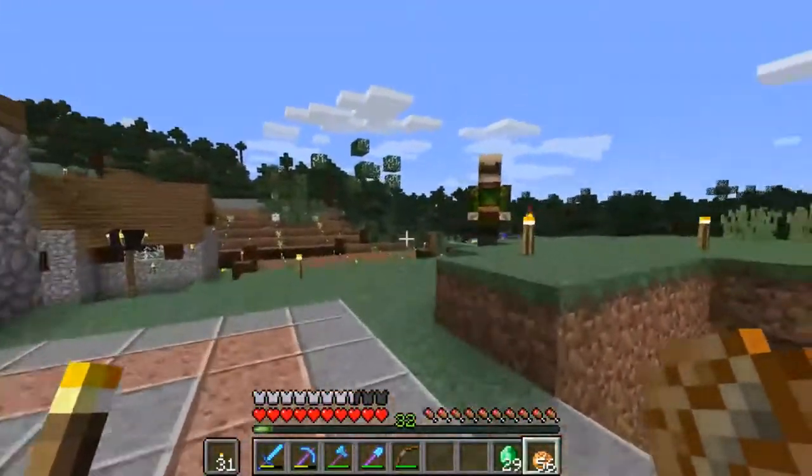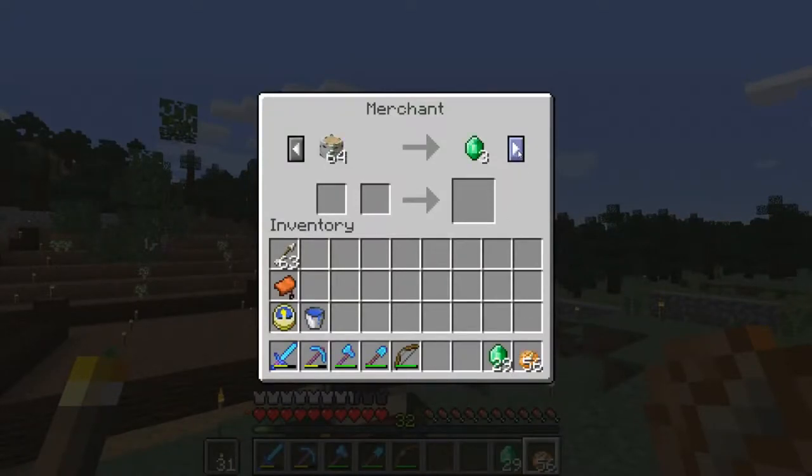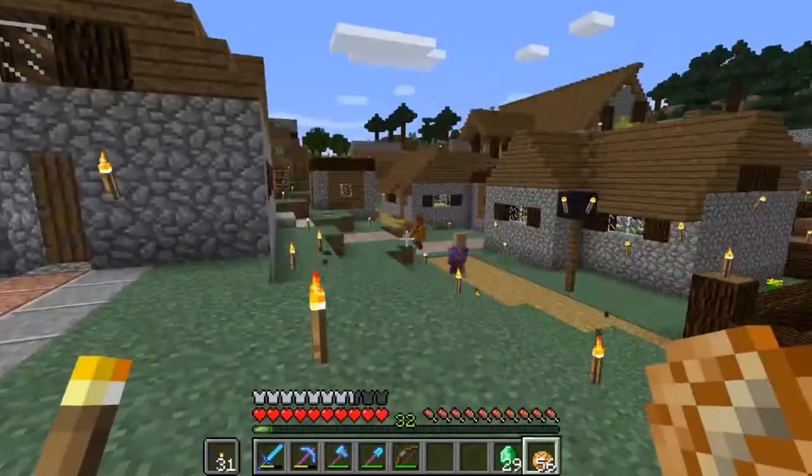There are some things I want to get done. I went ahead and got 29 emeralds from this merchant — I wanted to get this on recording but I kind of forgot to and just did it. I sold some birchwood and I sold two pairs of diamond boots, so 26 emeralds just from diamond boots alone — pretty great.